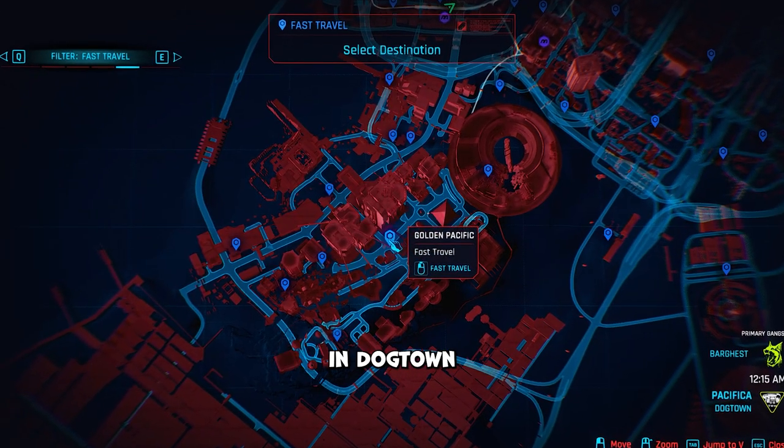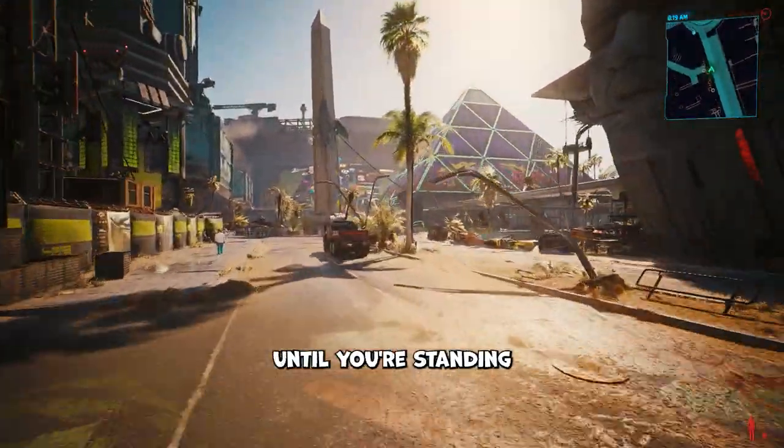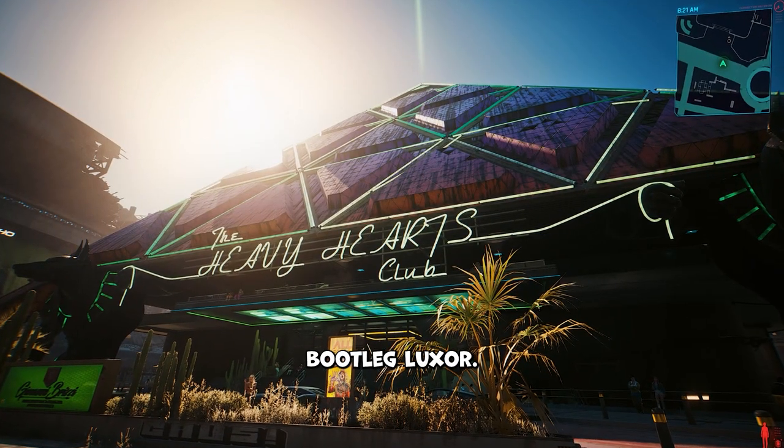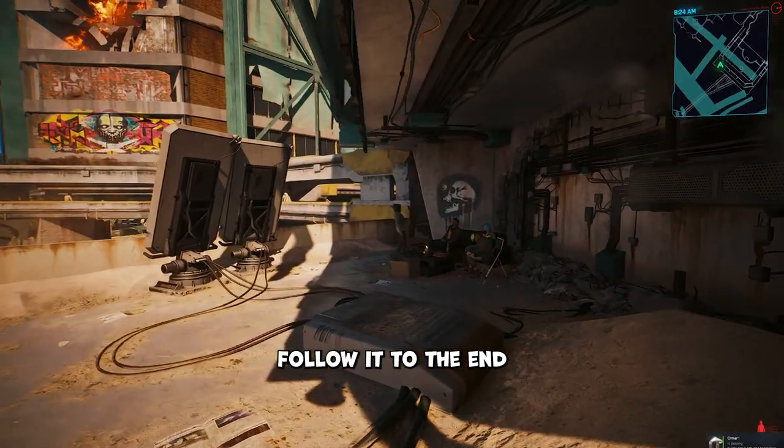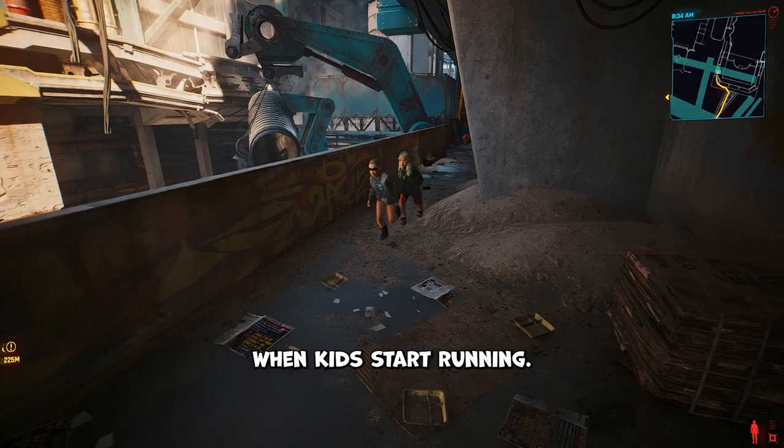Fast travel to the Golden Pacific in Dogtown, and follow the road left until you're standing in front of the bootleg Luxor. The cave is across the street here, so climb the bridge to your right and run over. Follow it to the end, and you'll know you're near when kids start running.